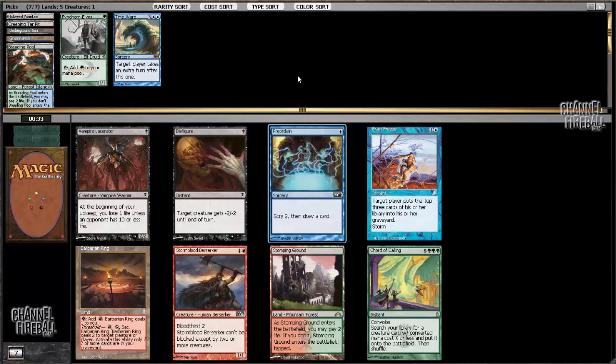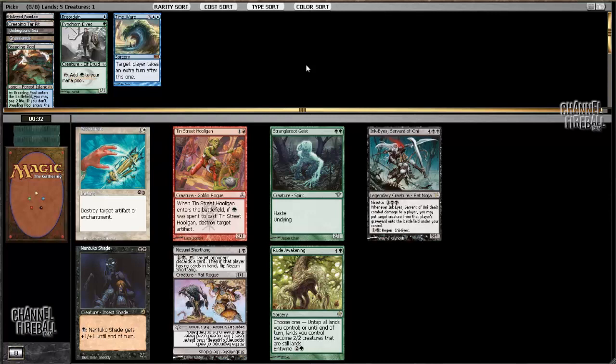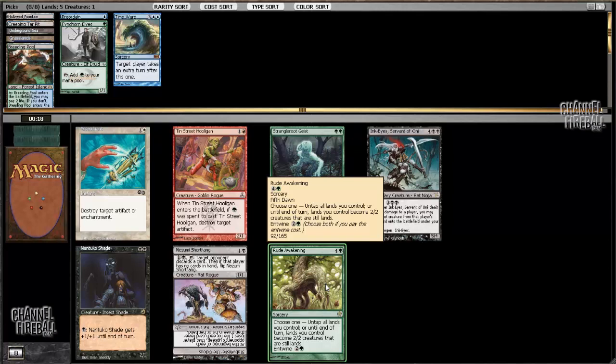Preordain is great. I like Preordain, Ponder, Impulse — all the cards that add a lot of consistency to your deck. I don't like taking dual lands that are not blue, like Stomping Ground for instance. Rude Awakening is a potential win condition, but I don't think it's particularly good.